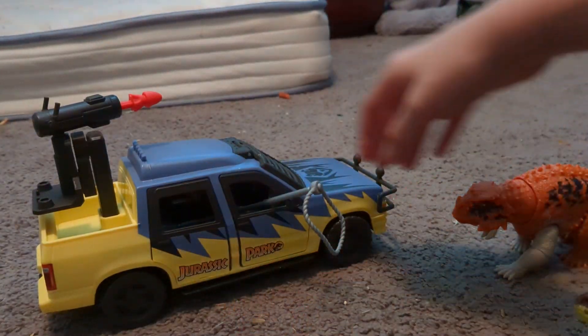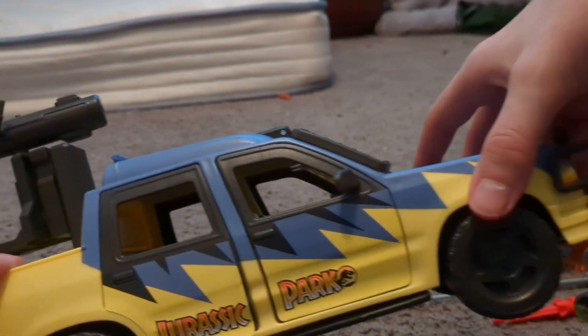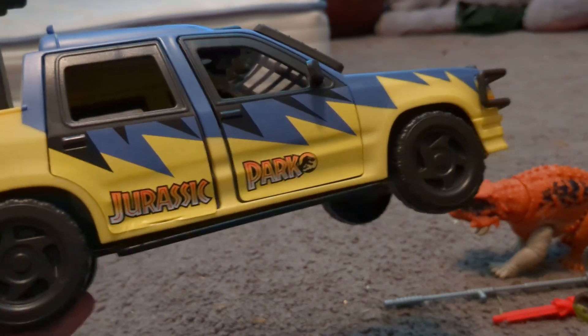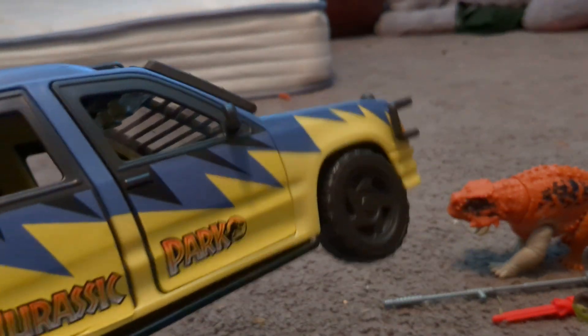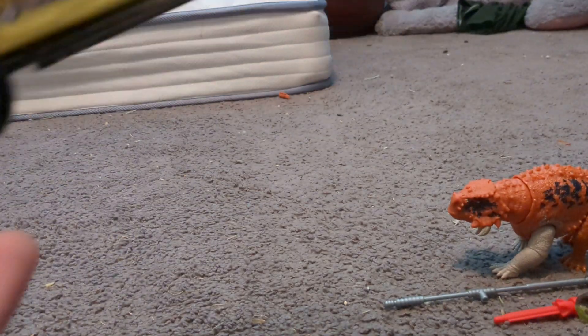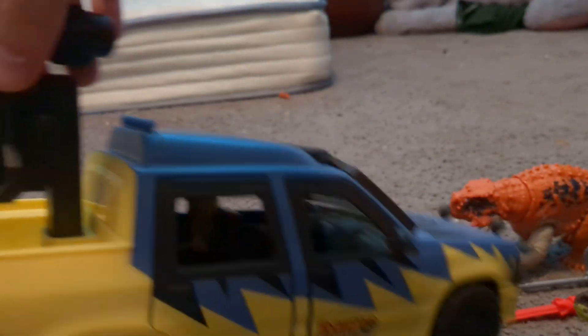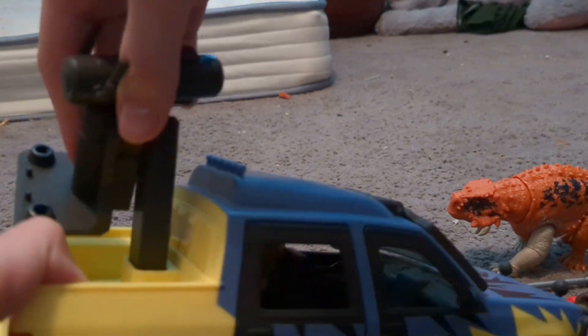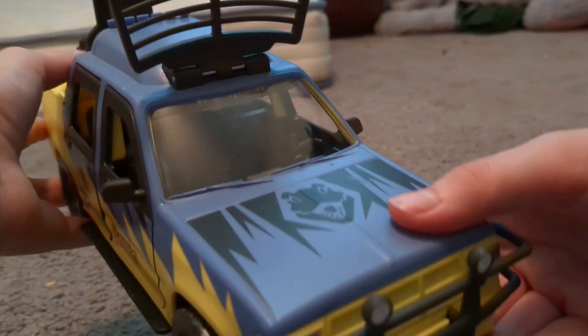And then we got a couple more things. First, we got this car — the Jurassic Park vehicle. And it can open all the doors. This back here can move around. And then it's shiny.